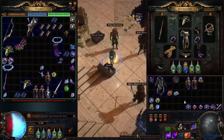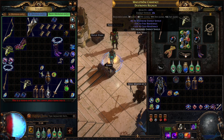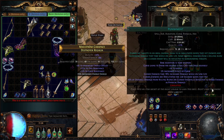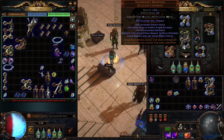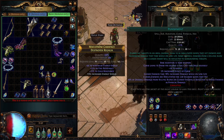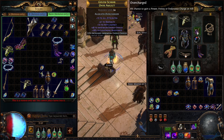You can see those numbers in Path of Building. Now let's replace our body armor. We're going to use the same gems. Okay, and let's replace our amulet.